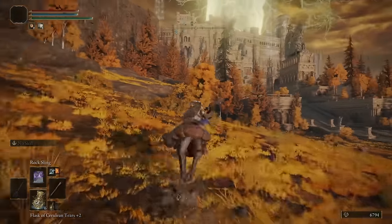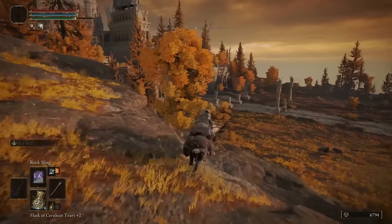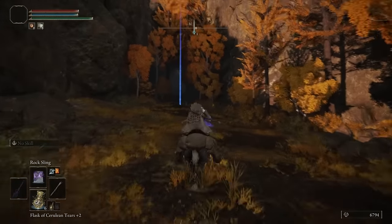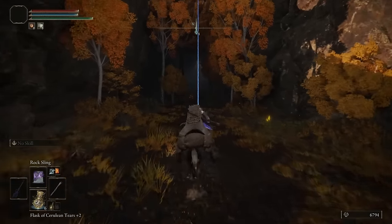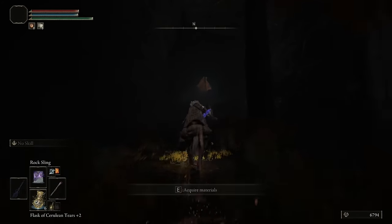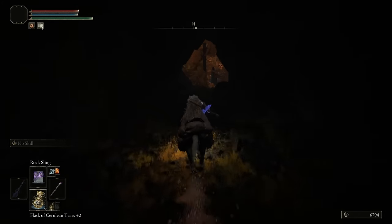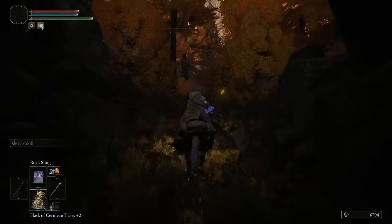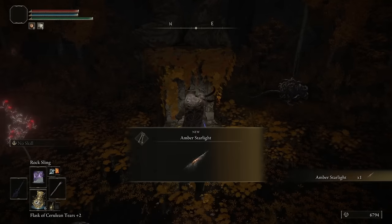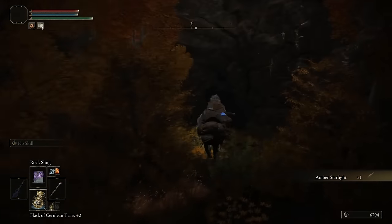There's a little cave entrance up here where you can slip in underneath. It's not a true cave, but it's cave-esque. Run straight to the back — there are going to be some land octopuses in here, just ignore them. The amber starlight is right here, so grab it, and then run back out.